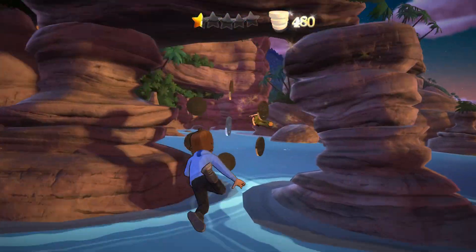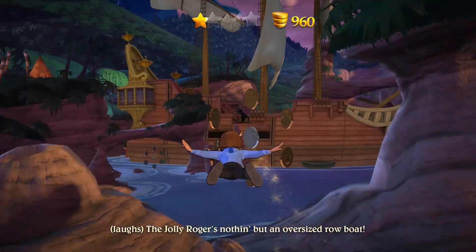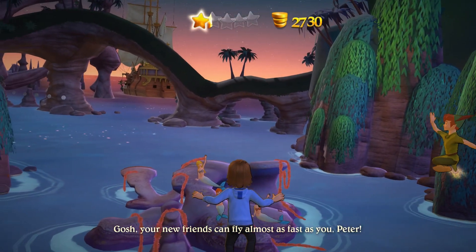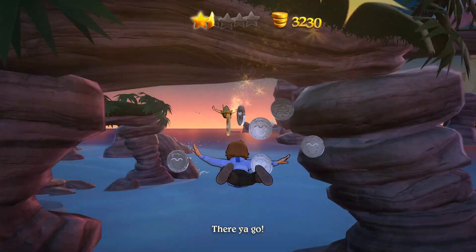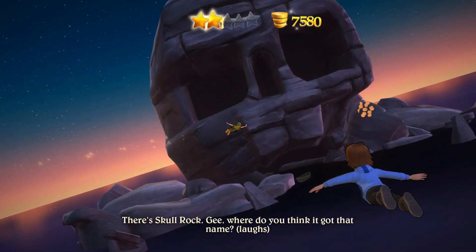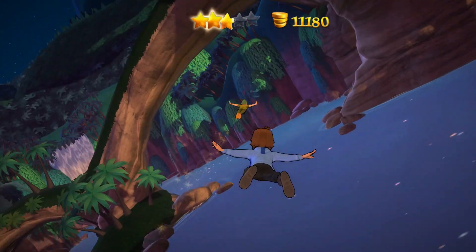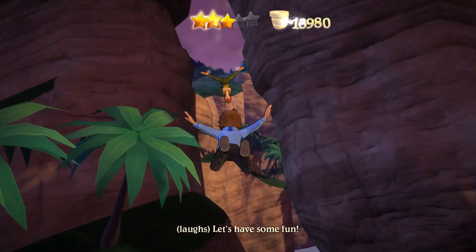Peter Pan: 'What a great climb! Maybe you should stay here with me and the lost boys. We're really in a tight spot, but I'm not worried. The Jolly Roger's nothing but an oversized rowboat. Mermaids up ahead!' Flying through Neverland — mermaids comment: 'Your new friends can fly almost as fast as you, Peter.' So random this isn't it. 'You must have flown before — let's have some fun!'